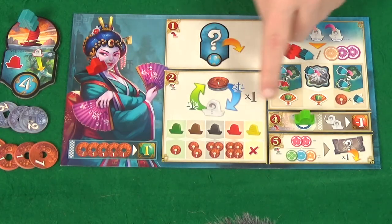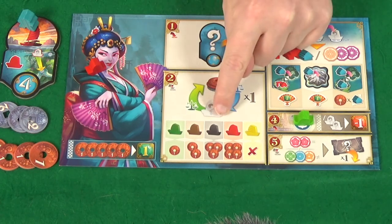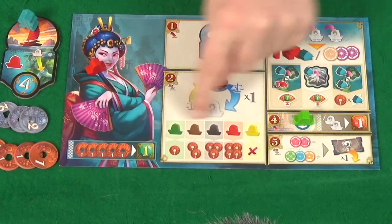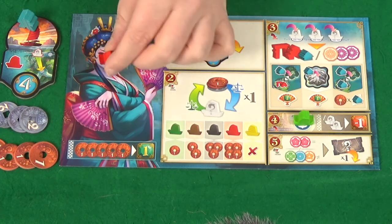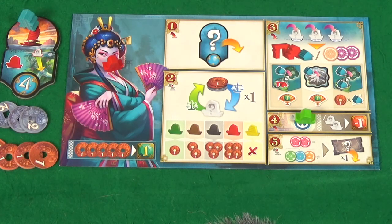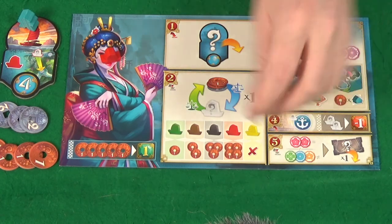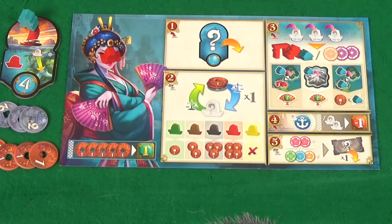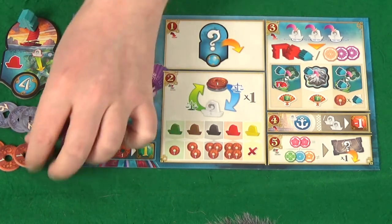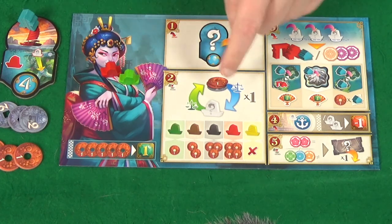Then it's the trade phase and you can only perform one trade each turn — that means either sell one ship or buy one ship for the costs given. The ships available in this case are a red and a green. If I was to sell the green I get one money; the red would get me four. If I just had the red and wanted a green as well, I could spend one money to take a green from the supply. I cannot buy and sell — it's only one or the other.